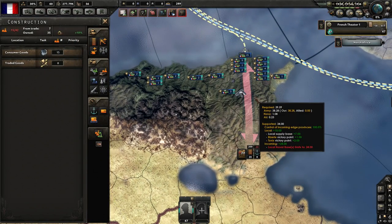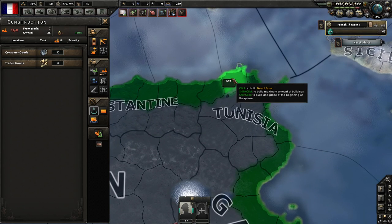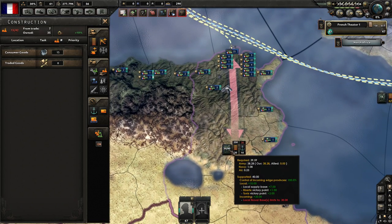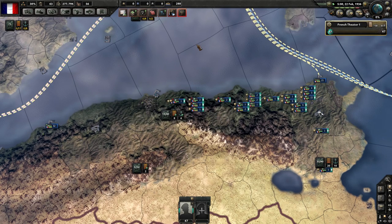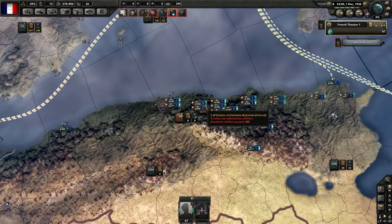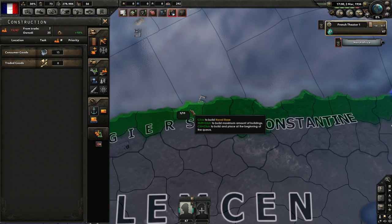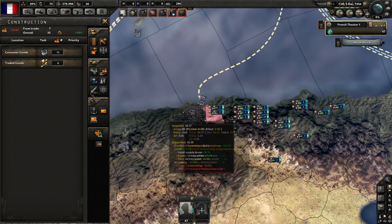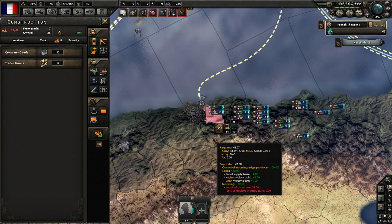Since supply is coming into the port, think of it like this: it comes into the port, so how much can the port hold and then offload on land? We'll max out the naval base here — 34 goes up to 40. After moving troops to the area and maxing out the naval base, it actually sends 42. Then when we also upgrade the infrastructure, that 42 jumps up to 55. So it all depends on both your port's naval base level and your infrastructure.